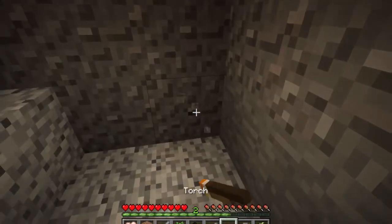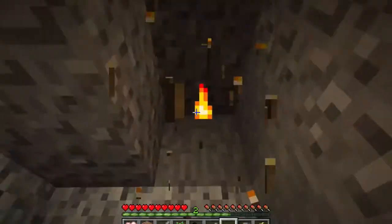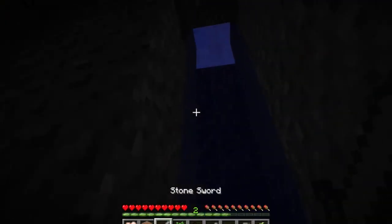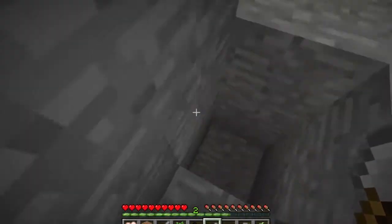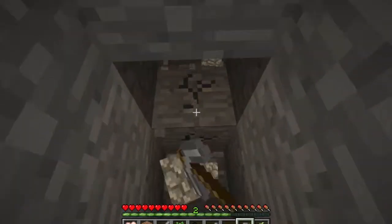You can do this — sometimes the sand will fall on you, but you can just pick it back up and place it right. Oh, and there's water! I forgot that we were on an island. I did not know we were that close to the edge. Since there's water we're clearly not that deep in the ground, so we're gonna go deeper.